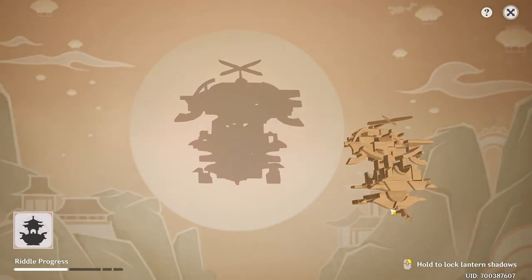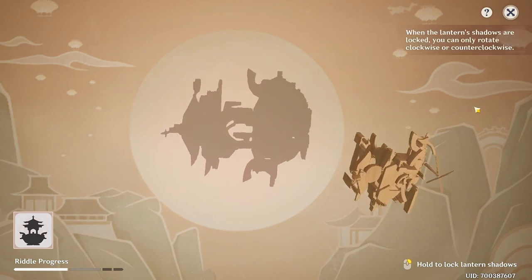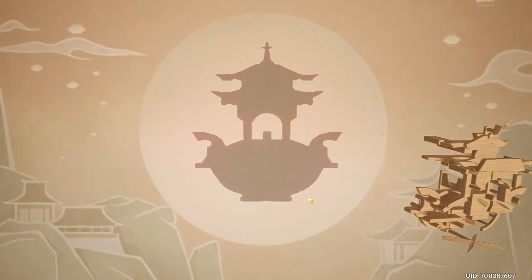For the Sensor, the top side is going to be this star right here. What you have to do is rotate it so the star is on the top, and then just align it so you get this shape over here.